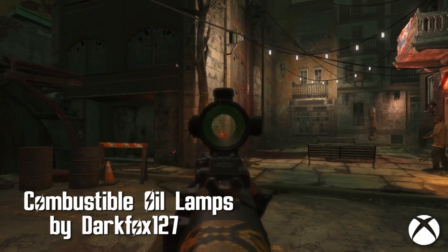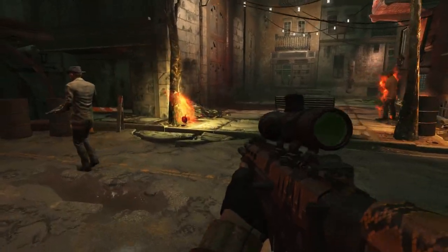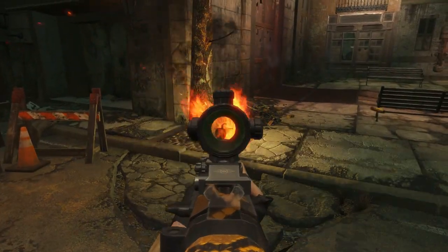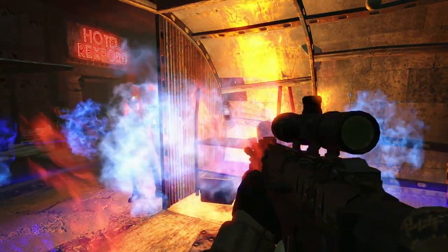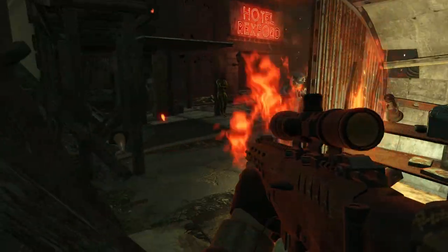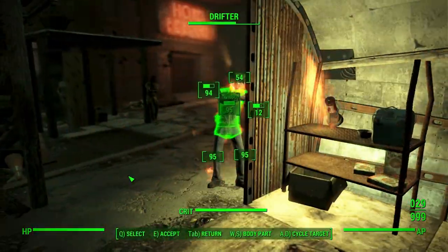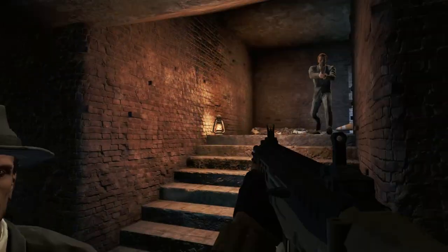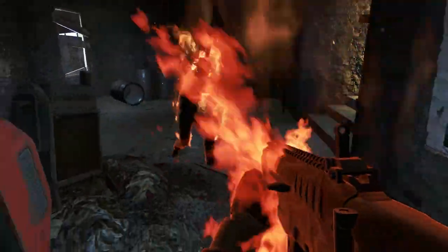Combustible Oil Lamps by DarkFox127. If you've ever been in a firefight and wanted to shoot those nearby oil lamps, your suffering's over. Now any combustible lamp can be shot at with a blast of fire following its destruction. Animals scream, they burn — it's good times all around. After 24 hours, the oil lamps will respawn, allowing you to relive your fiery combat moments.